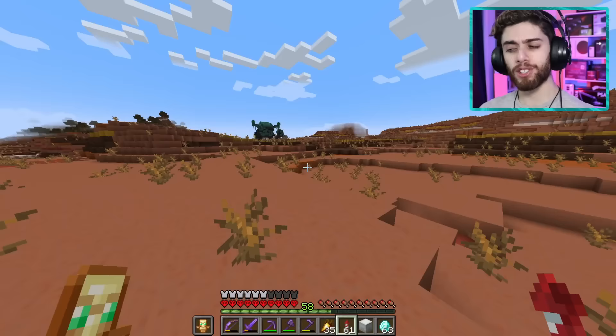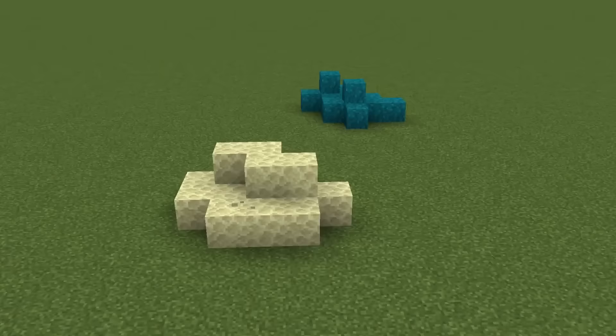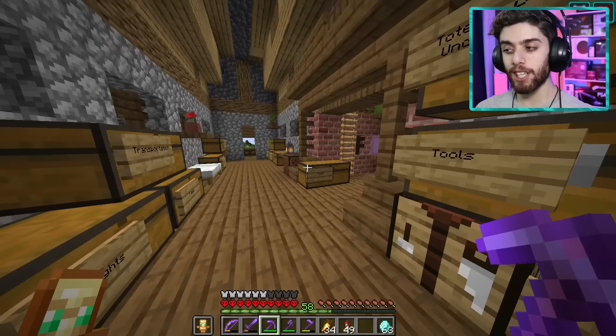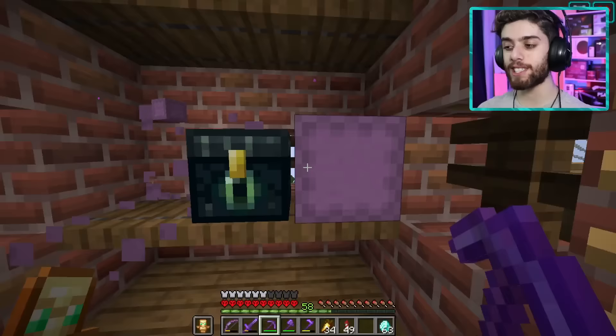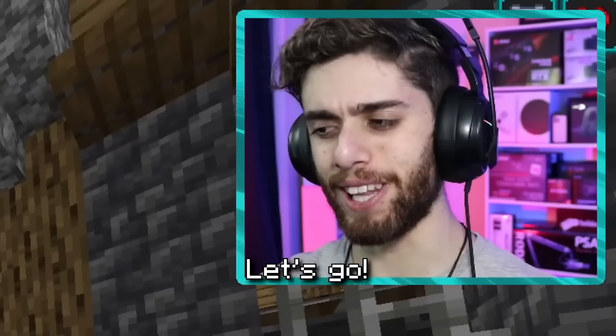Now we're all set in the Skulk department, but I still gotta go get more blocks for this planet. We're gonna need blocks from two different dimensions. I think endstone and warped blocks are gonna fit in perfectly. So let's grab some more Shulker boxes and get back to work. I'm usually lazy, but today I'm up for the challenge.